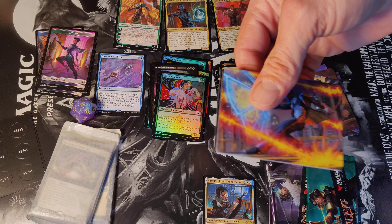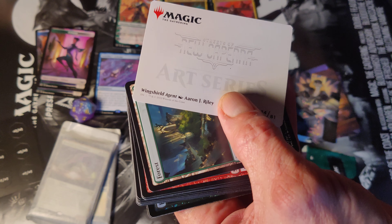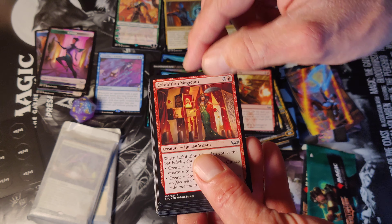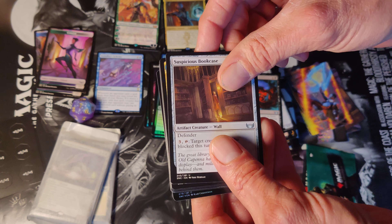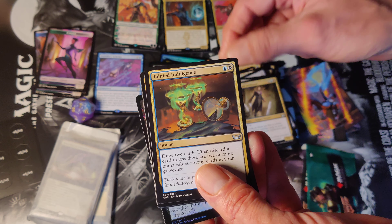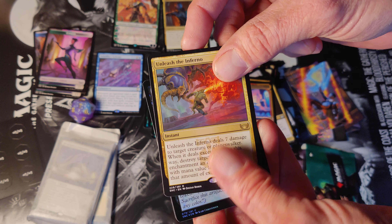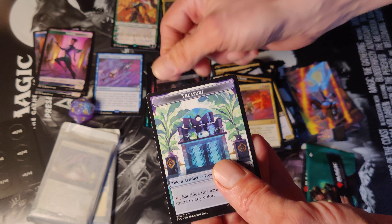Last pack of the bundle but three more bonuses to go — we got a lot of stuff to do here. Winged Agent, forest, Light 'Em Up, Exhibition Magician, Chrome Cat, Graveyard Shift, Suspicious Bookcase, Syndicate Infiltrator, Tainted Indulgence, Riveteers Charm, Tramway Station. The rare comes in: Unleash the Inferno. And the Fake Your Own Death foil with the treasure token.